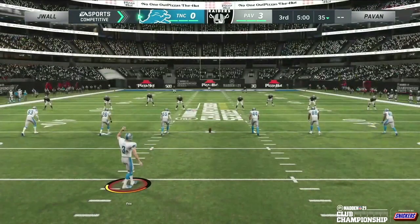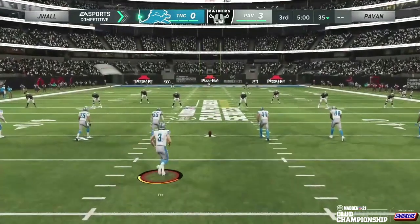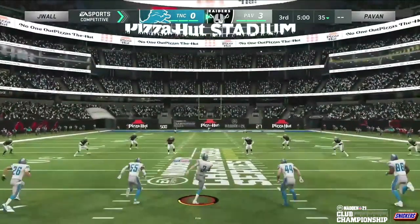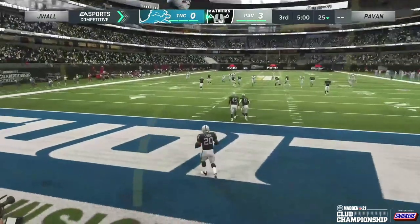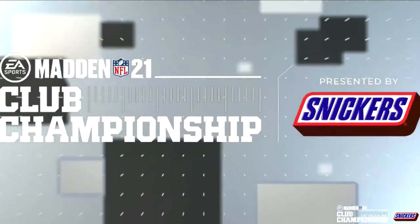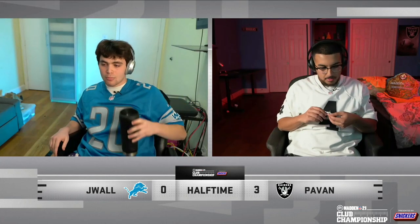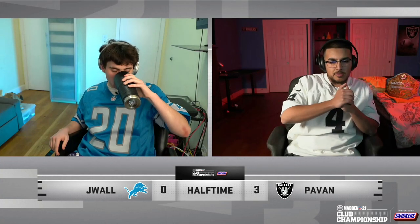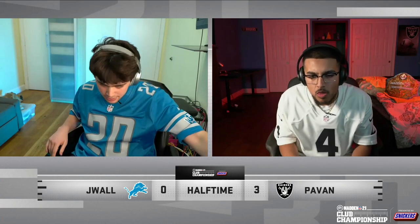Sanders puts the boot into the ball — the kick is up. The Madden NFL 21 Club Championship has its first points on the board, going the way of Raiders club champ Pavan. At halftime, this still feels like anyone's ball game. The one difference: both guys playing poorly on offense, but Pavan hasn't turned the ball over while J-Wall did throw a pick. Pavan takes the lead going into halftime.